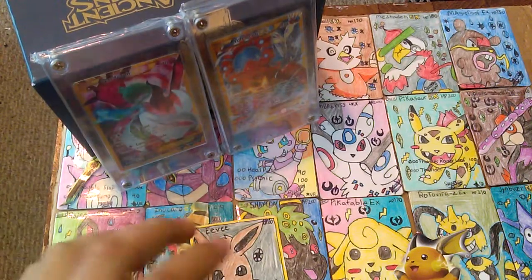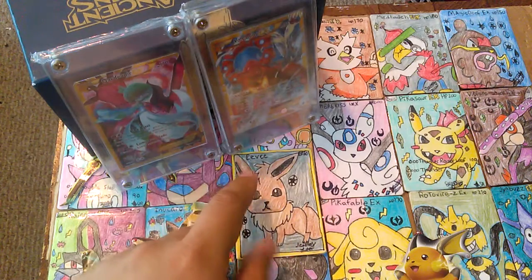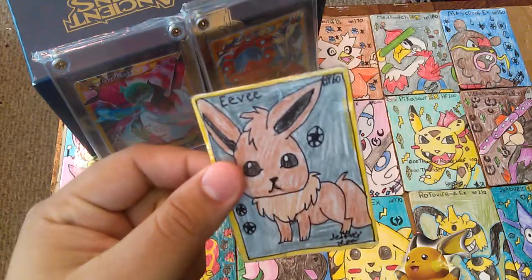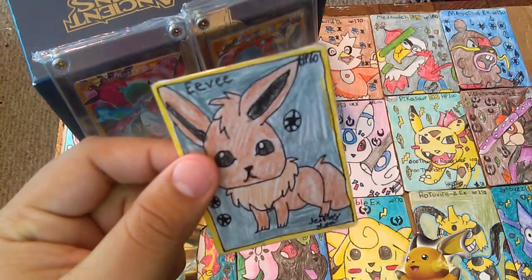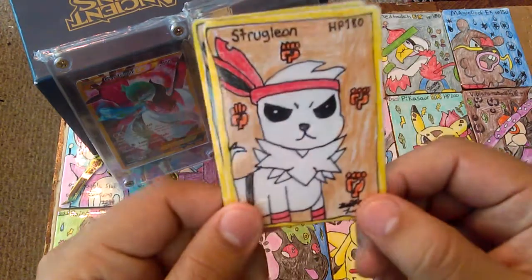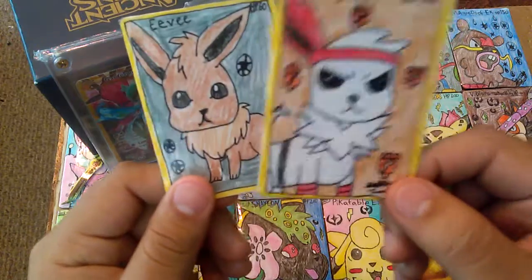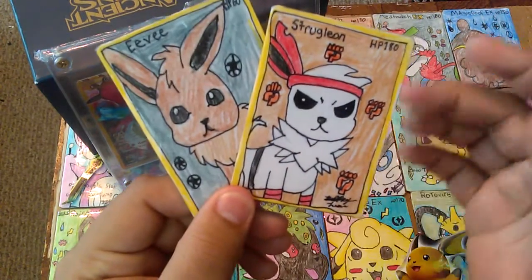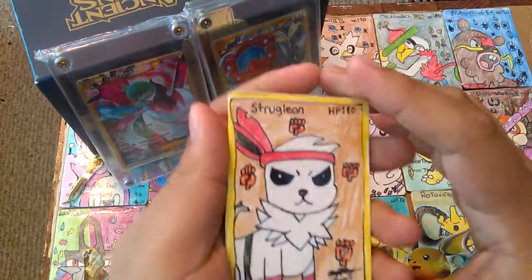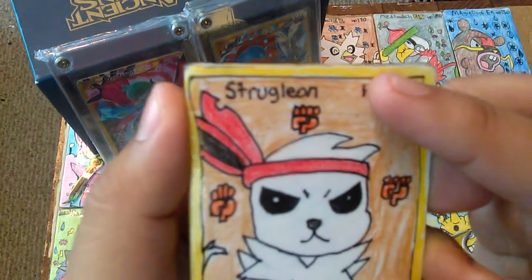If you guys ever wondered what would happen if you gave a muscle band to an Eevee — what it would evolve into — here it is: it would evolve into a fighting-type Eevee. If you guys like this little evolution concept, to me I imagine that if you give Eevee a muscle band, it would evolve into this Eevee. That's the name.